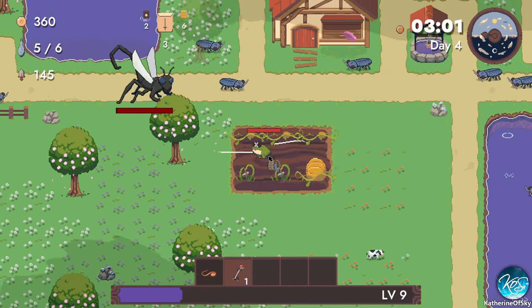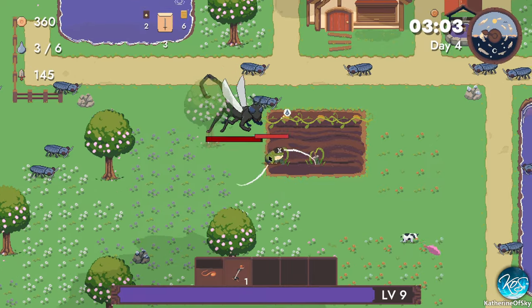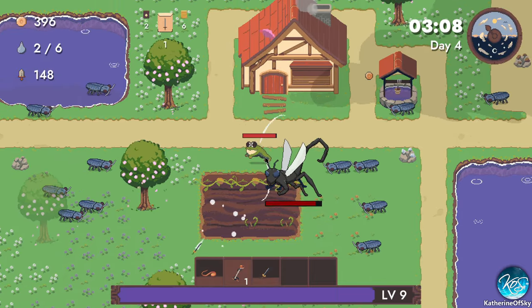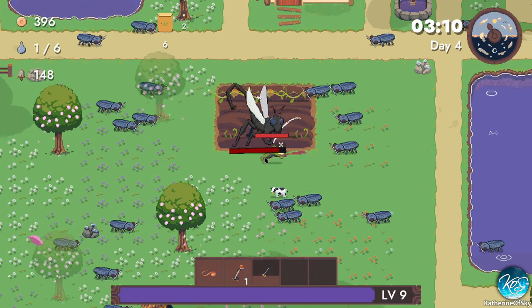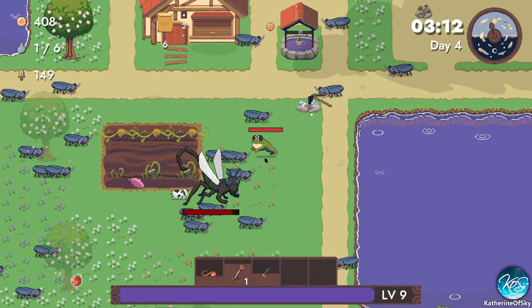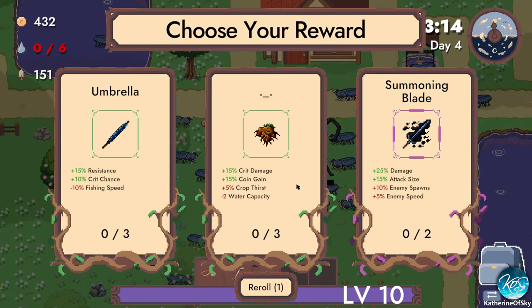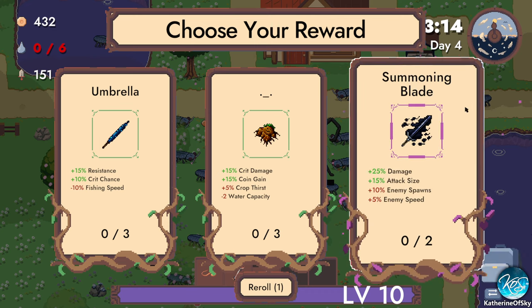There's a well down here as well. These are bosses, by the way — they do not go away when you finish the day and are going to the shop; they will hang around. In case we don't kill it, that's why it's around. Crit damage, coin gain, summoning blade, damage and attack size — yeah that sounds great. Attack size is what we really want here. Rubberized impact, planting speed, watering speed, and watering range — knockback is kind of nice because this gets a bit crowded.